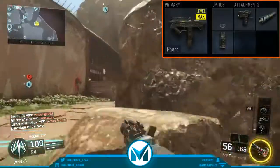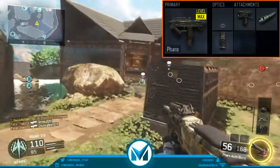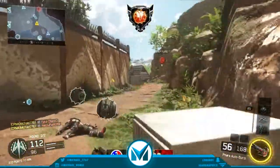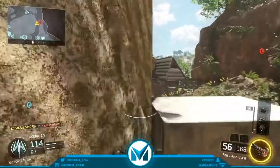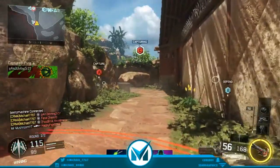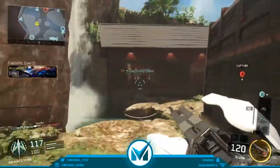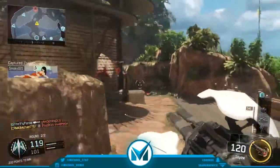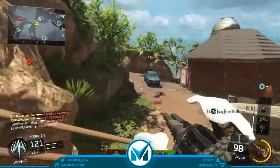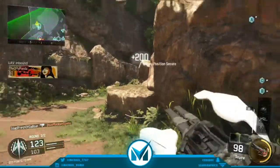The next attachment I use is Extended Mags. This gun has 54 bullets in the mag with Extended Mags, which is an extremely large amount in this game. In Black Ops 3, SMGs get so many bullets with Extended Mags — like the Weevil gets a crazy amount. You can just spray for days. This attachment might be a little underrated but it's really godly and has saved me a bunch of times, letting you shoot more shots downrange without having to reload.